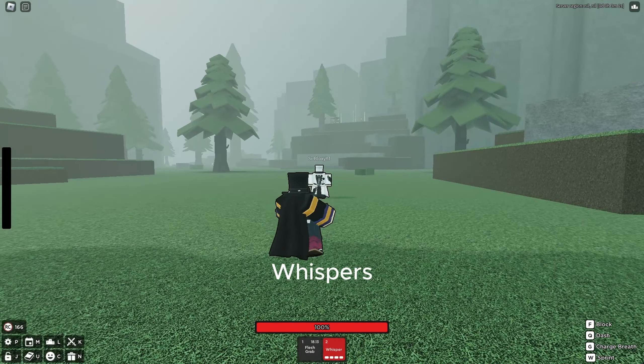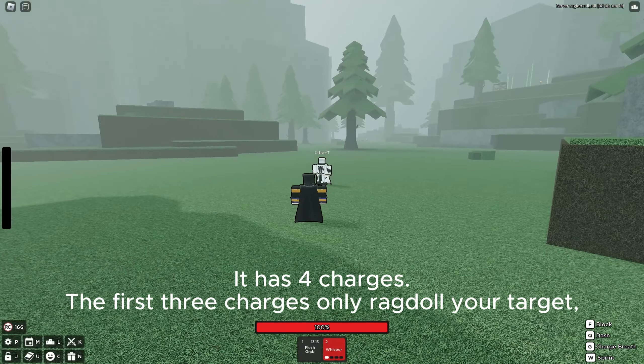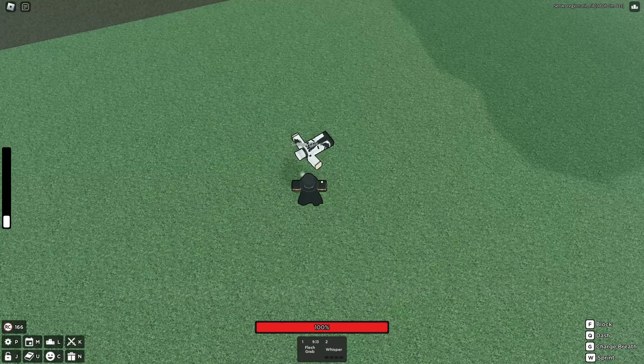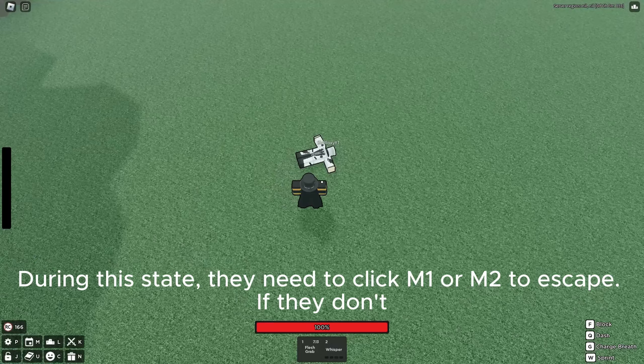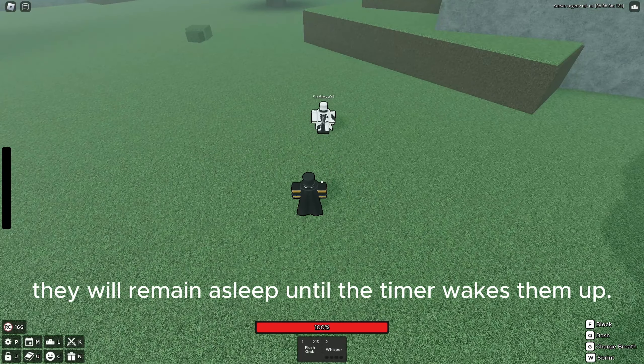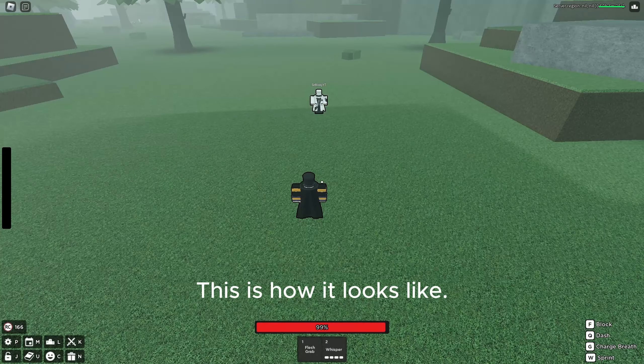Whispers. It has four charges. The first three charges only ragdoll your target, but the last charge puts them to sleep. During this state, they need to click M1 or M2 to escape. If they don't, they will remain asleep until the timer wakes them up. This is how it looks like.